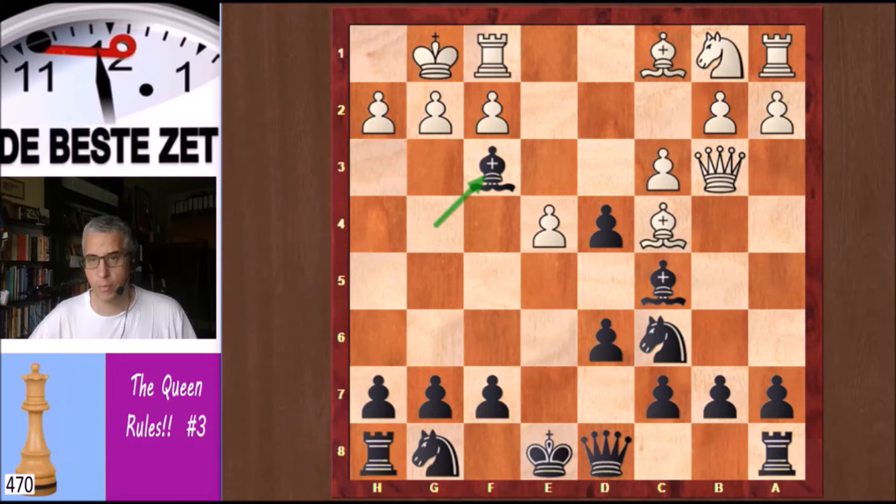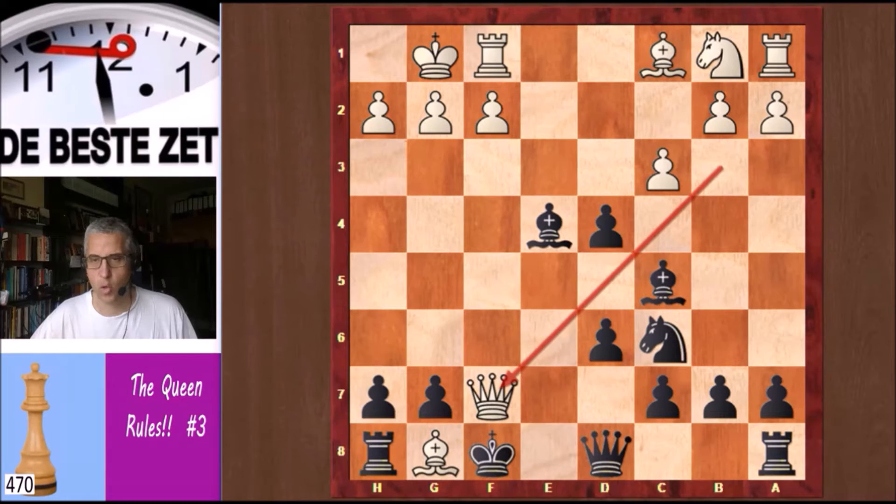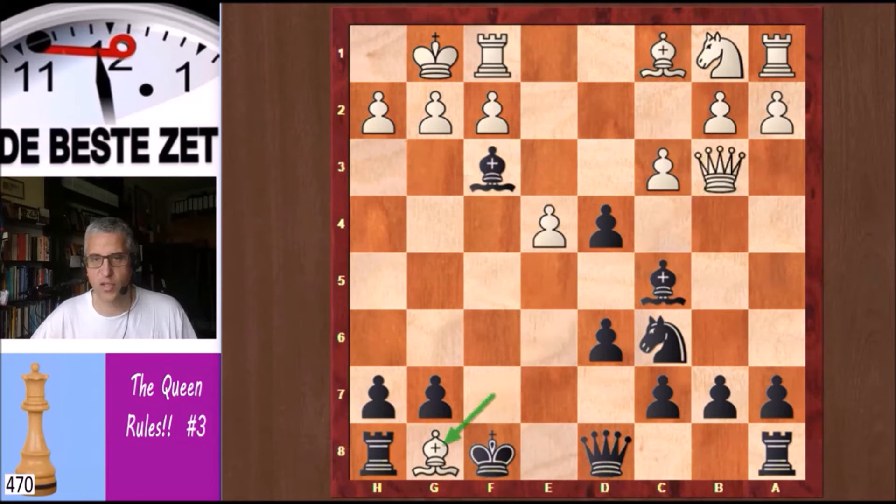Steinitz took on f3, Bxf7 check, Kf8 and Bxg8 — threatening mate. So don't think you can snag a pawn on e4 because Qf7 is checkmate. So after Bxg8, Steinitz took back, and Reiner took the piece back on f3.